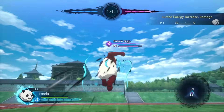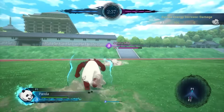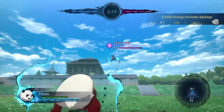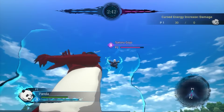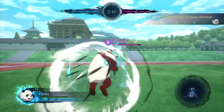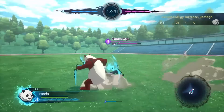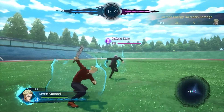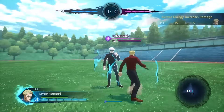Some people think Panda doesn't have any combos, but they're wrong — he has a pretty sick one that I found. Also while doing this I found something broken in the game, but I'll reveal it later on in my live stream today, so if you see this secret message drop a panda emoji in the comments. Panda's optimal meter gain combo is his joint attack into two hits of his auto combo, followed up by his panda crush attack — this gives you just over one bar of cursed energy at 105.